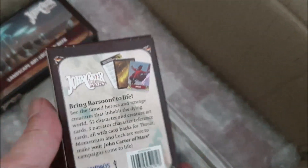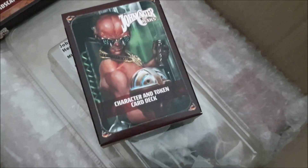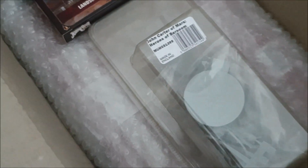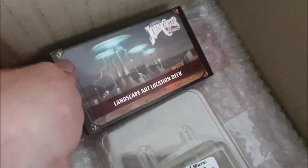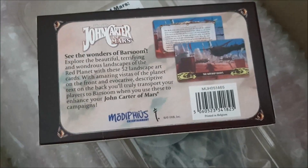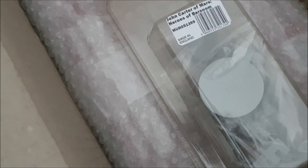You also see a box of miniatures, NPC cards, characters, and tokens. The other box of cards is a larger format of landscapes, story seeds, descriptions, and that sort of thing. I'm not sure how much use I will get from those, but they're nice to have.